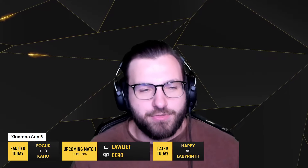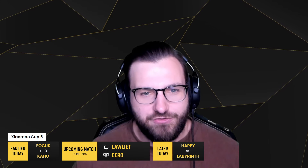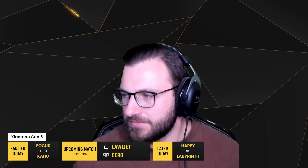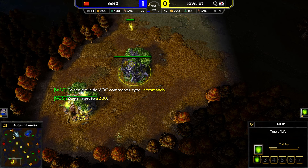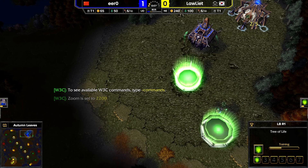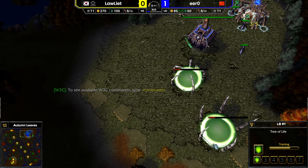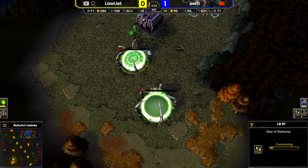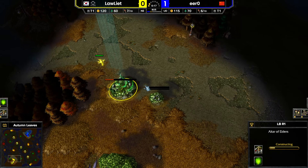Autumn Leaves will be map number two. Cam talked about expansions earlier — expansions on the Undead side. That is something we didn't have to consider there at all on the first map, because it is a bad map for the fast expansion. This map is much more doable.